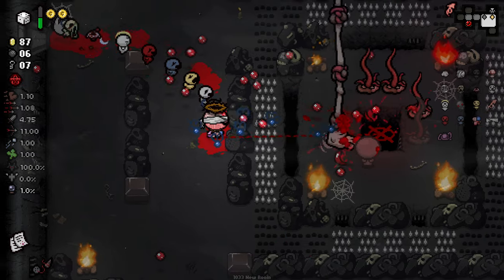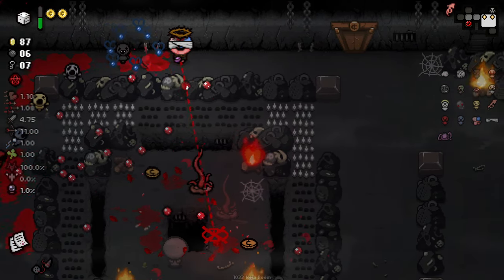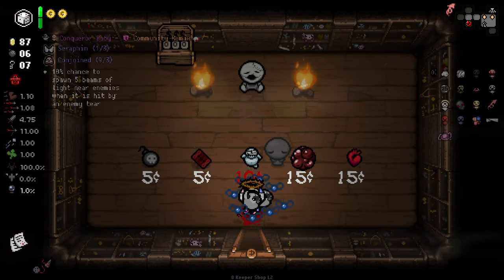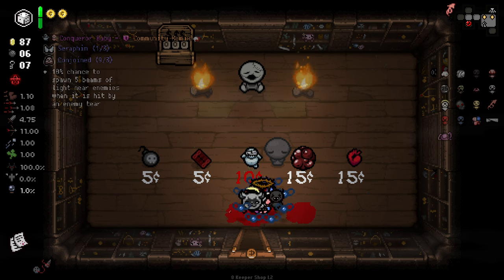Spectral Tears is coming in clutch right now. We miss out on all the money here but honestly we don't really need the money at this point. Here's a shop — we've got Conquer Baby, which has a 10% chance to spawn five beams of lightning when hit. That's pretty good.